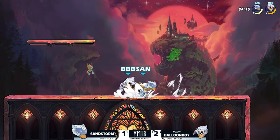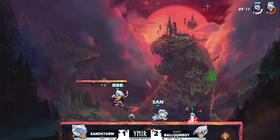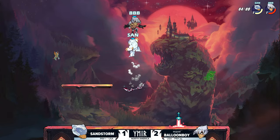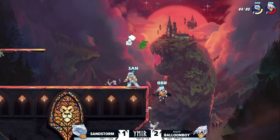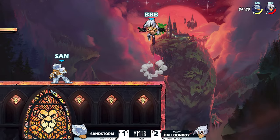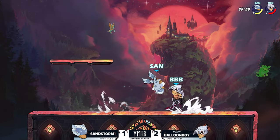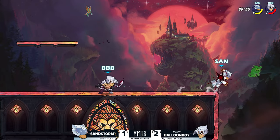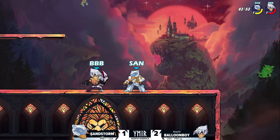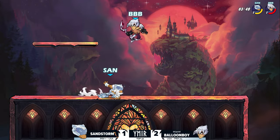Everything changed after that second stock — what a comeback from Sandstorm! He didn't attack with boots for like 10 seconds, which is not a normal boots thing since those players are usually itching to press buttons on that weapon. The dodge of the weapon throw on reaction — look at that movement, he didn't even dash back, he just barely walked backwards. But Balloon Boy is still in this — nice reset, the neutral air is so safe.